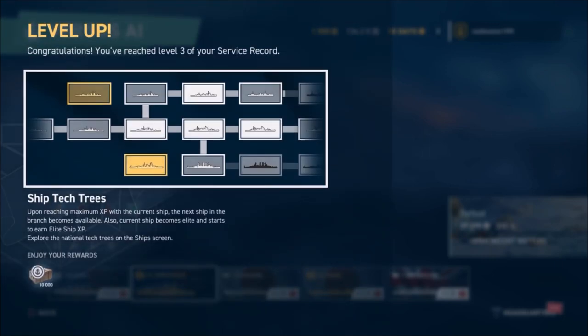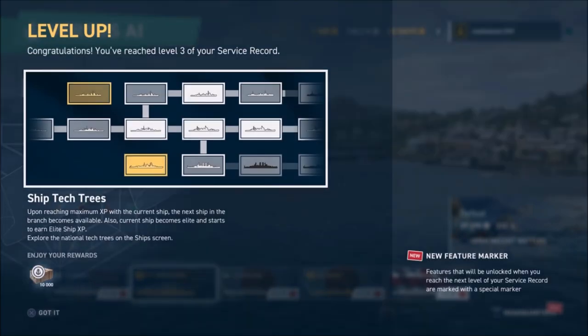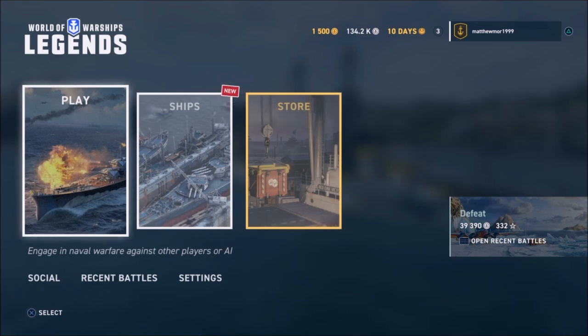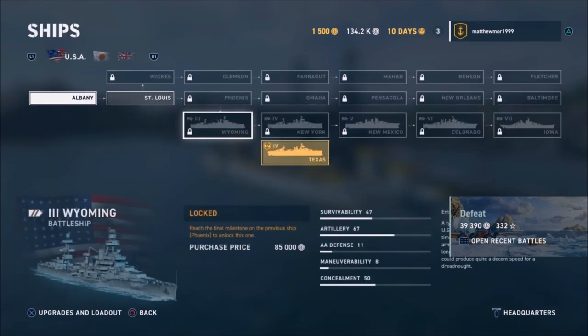I was wondering how the hell do we unlock the ships tech tree, and I just figured it out. What you need to do is be level 3 — as you can see I just unlocked level 3 — and then you need to go to Headquarters next to Play.